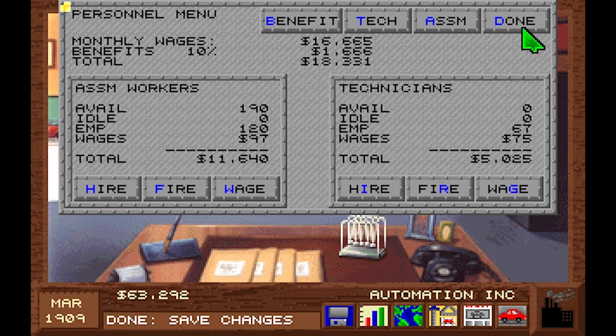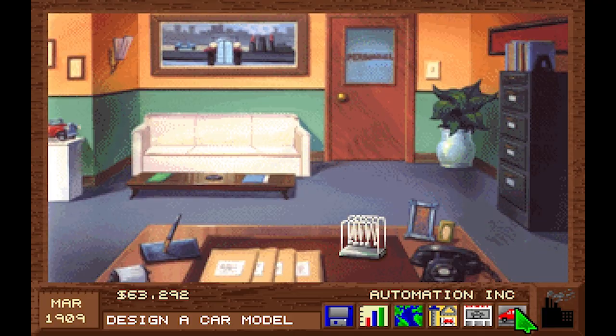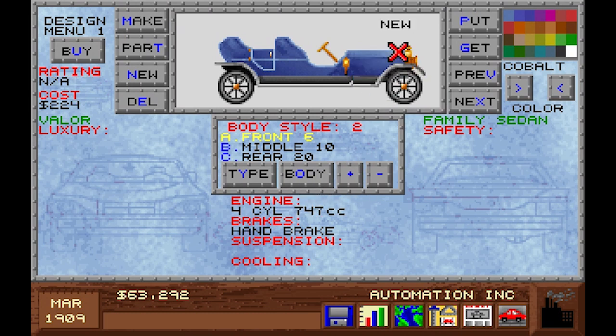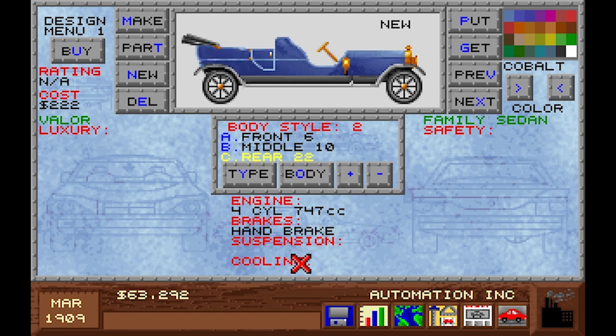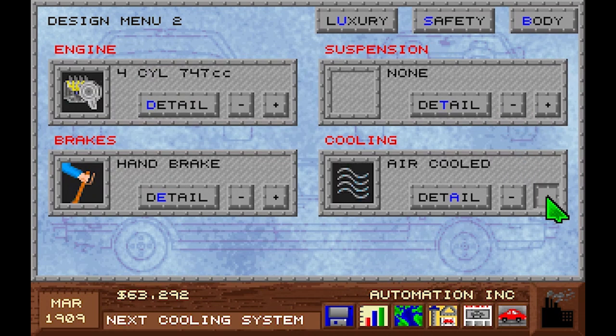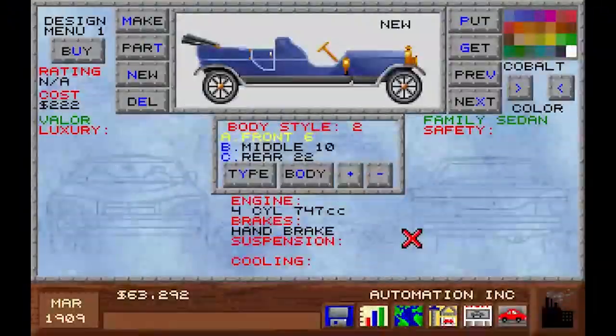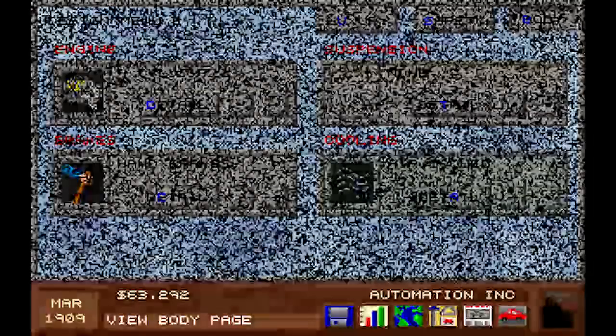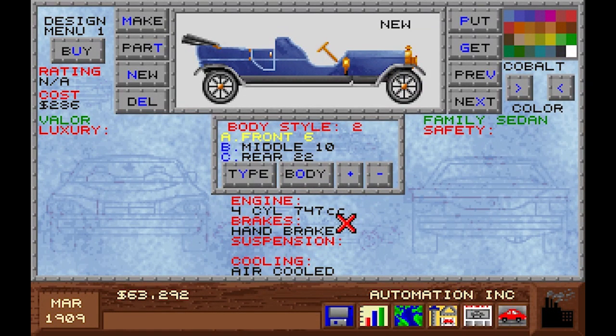We need to adapt our luxury vehicle design. Let's design a car model — make the front different, make it larger, the rear can also be larger. Parts — suspension, no suspension there. Air-cooled engine — yes, we air-cooled the engine so we get all the power. Now that the car is new, let's right-click to get back. It's air-cooled and everything is perfectly fine. Now we need to make it.